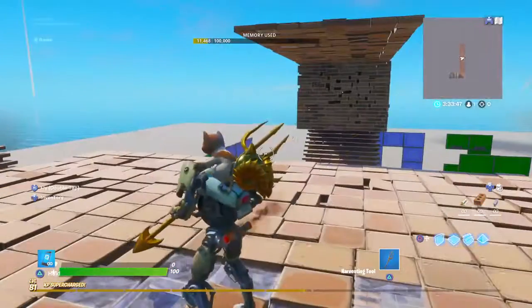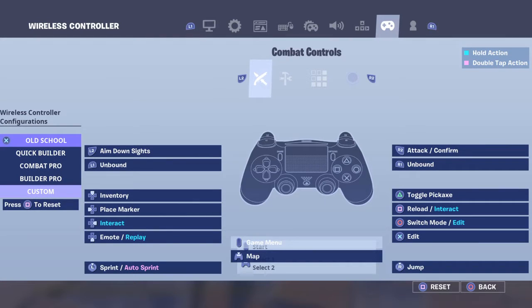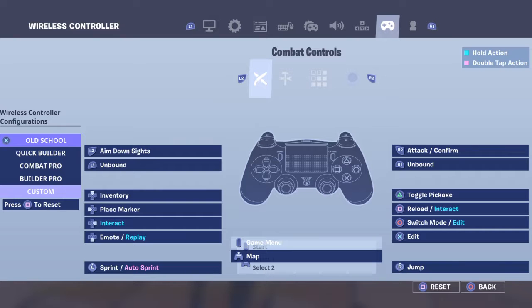If y'all know how I did that, go to settings. You go all the way to wireless controller. It's only for PlayStation or Xbox. And you go to combat controls and if you see this X, you press it, press the X, and then you scroll down until you see edit, and then you press the edit.